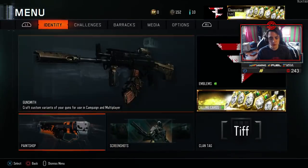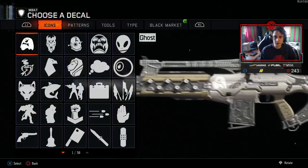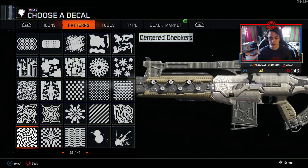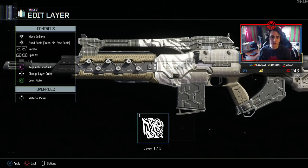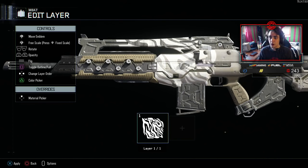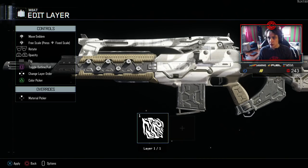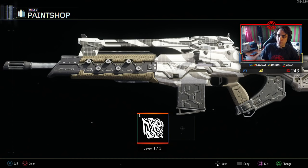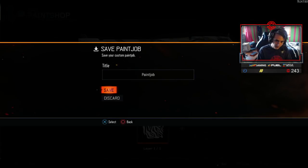So you go into the Paint Shop and go to your M8. I'll start off with the M8. You go to your M8 and create a new paint job. I use the pattern for the kind of striped tiger camo that I have. I go down in my patterns and find this one right here — tiger camo. Now what you're going to do is stretch it fully. Sometimes I'll free scale it with right-stick and make it kind of bigger to give it a little more waves. I think that wave pattern is good.